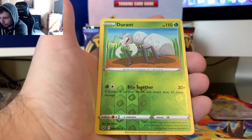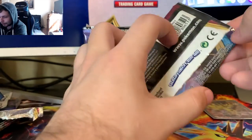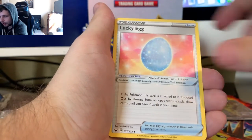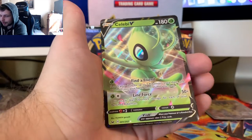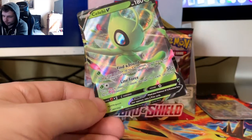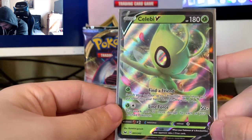That's a Minccino. Vulpix. A Durant - we hate Durant. Noctowl. I know that was a Reverse Holo Durant, but it does not matter because Durant sucks because I hate Kevin Durant. Got a Dark Energy, Hitmonlee, Rare Candy, Lucky Egg, Vulpix, Munna, Roselia, Cuttle, Blipbug, Krabby, and a Celebi V card. This is one of the V cards that I really wanted - one of the ultra-rare V cards - and I am happy with this. It looks so nice.